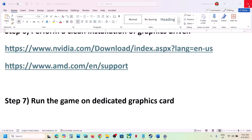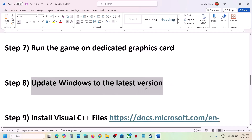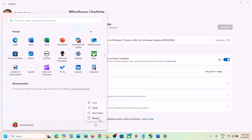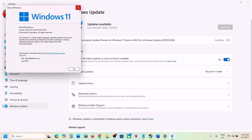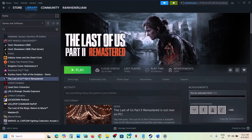The next step is to update Windows to the latest version. Open Windows Settings, go to Windows Update, and click Check for Updates. Install all available updates and restart your computer. Make sure you're on Windows 11 version 24H2, the latest version. Then restart and launch the game.